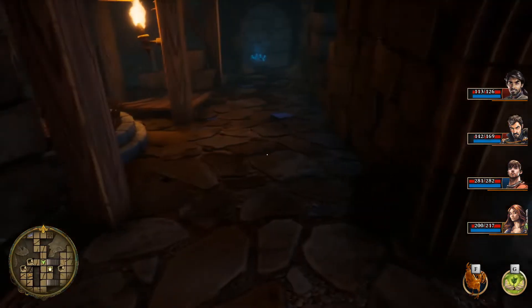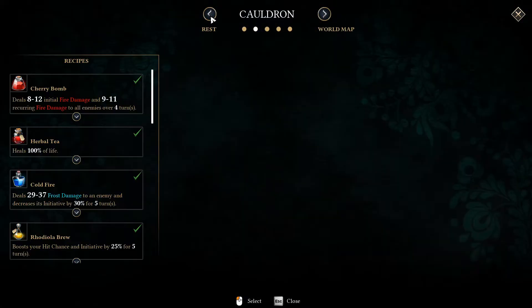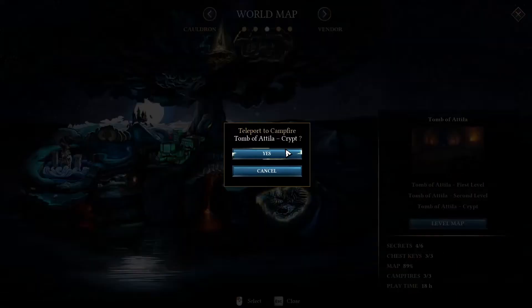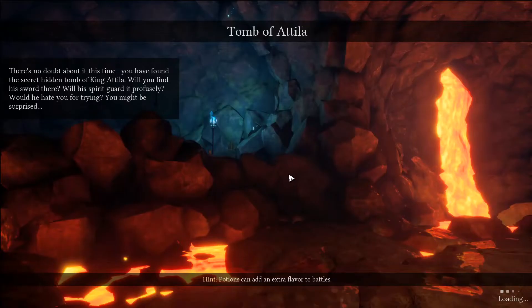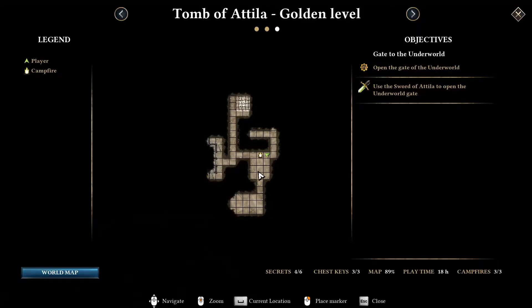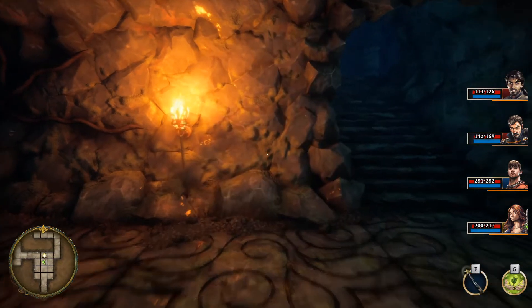Maybe it's in Attila's tomb. Although that might be the Attila set, so let's go find the Attila stuff. The Crypt of Attila - that is the next area we're going. We're almost done all of our secrets, which is cool. So here we are - we need the wand, which is not equipped. But now it is.